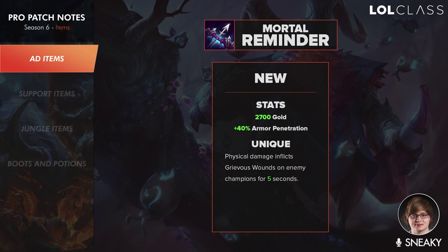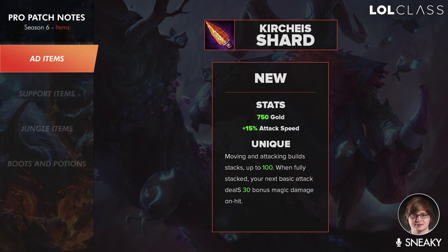I don't know if you just generically buy Mortal Reminder anymore because bonus armor pen does literally nothing against a Vayne who doesn't have any armor items or a mid laner who might only have Zhonya's. It seems like AD carries will have more focused builds and not just have to build generically every game — instead of going Infinity Edge, Static Shiv, Blade of the Ruined King every game, you might actually have to think about what you're building.